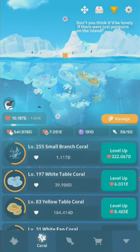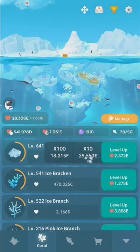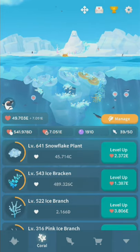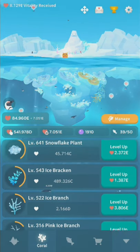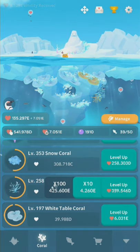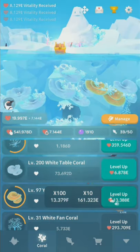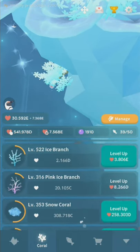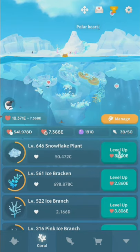Don't micromanage your coral, but check it every once in a while — at least once per letter of vitality. I currently have E vitality; once I get two more digits, I'll be into F vitality. Once you can upgrade 100 times at once, that's generally when I'll do it. The coral upgrades are really inconsistent — sometimes it's 200%, sometimes it's like 1000%. It's hard to tell what will matter.